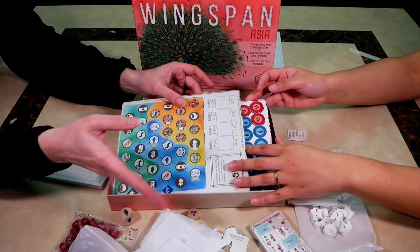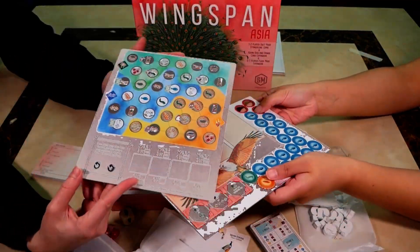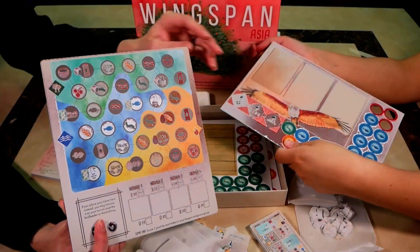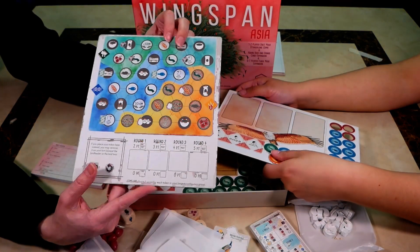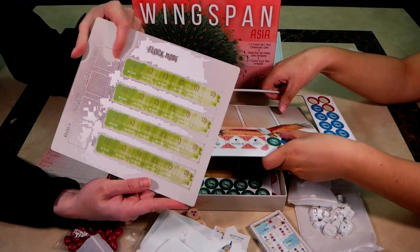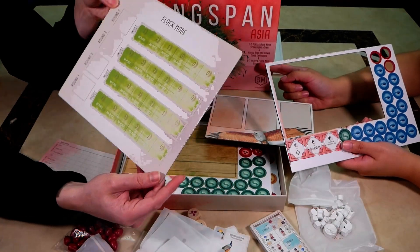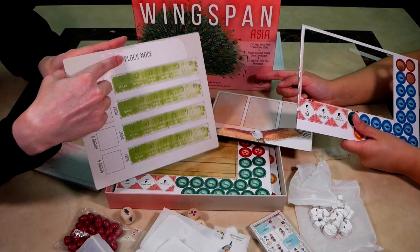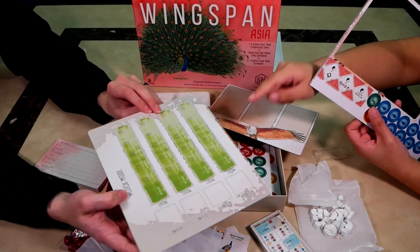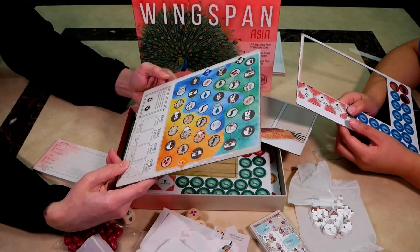Oh look, more food tokens! There is more food! There's a green pot, and yeah, there's this whole additional board. It looks like it replaces your round tracker because they have this on the back, which is much bigger than the standard game. I appreciate that.